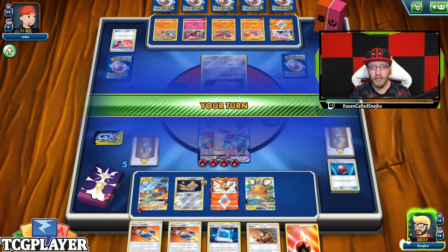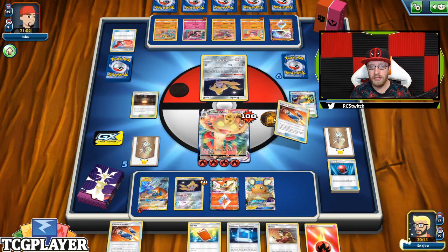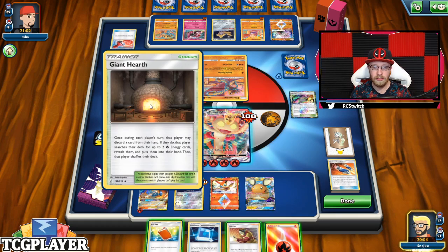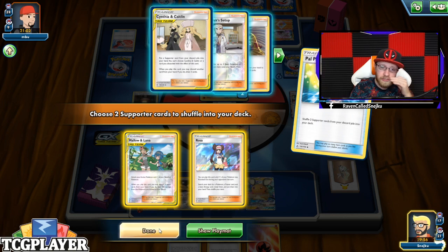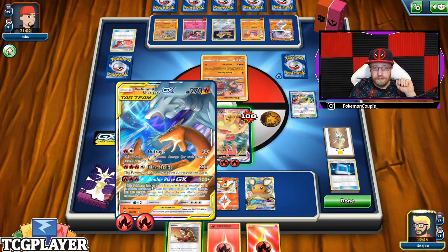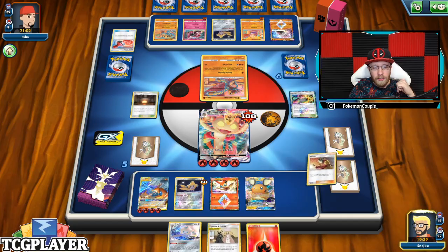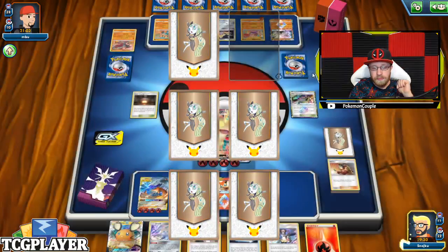I have two options right now. I can go and get the Hitmonlee so he has to do the whole thing over again. Or I can let it be — 90 damage on the benched one, but that's a knockout on Victini. So what I'm going to do right now is get a Custom Catcher, get that Hitmonlee, try to knock this guy out. I'm going to use a Pole Pad — bring back Mallow and Lana. Actually, I'm going to bring back Rosa. This gives me two cards I can work with for energy. I can actually get four energies this turn onto my Reshiram and Charizard. Draw three. That's a G-Max Gold Rush, 200 damage, and we're going.